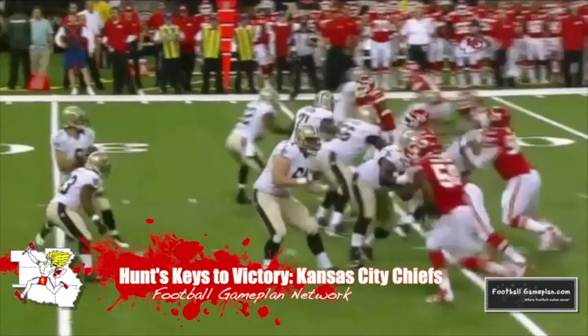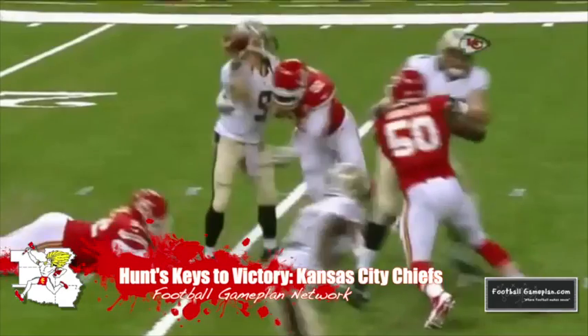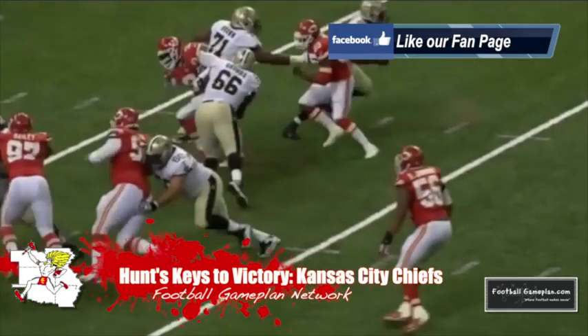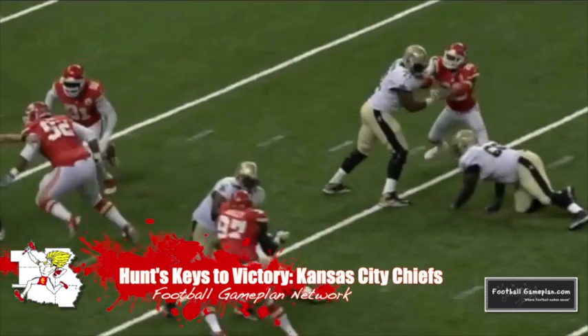Now defensively, I look for the Chiefs to get physical with the Giant wide receivers in an attempt to reroute these guys to help defenders, and also to delay the timing and allow that pressure to get to Eli Manning. Also, I would keep an eye on personnel as the Giants can get predictable with the guys they send into the ballgame.